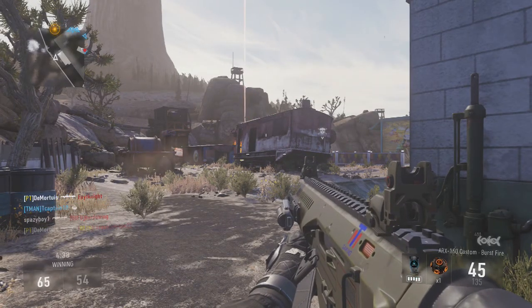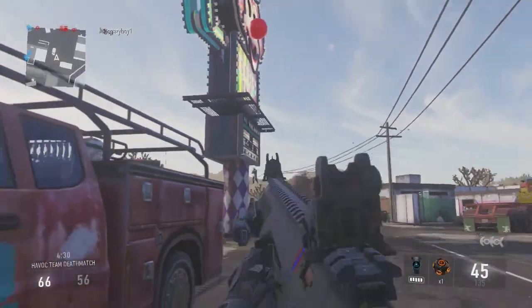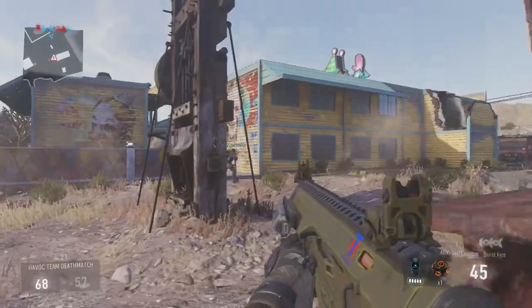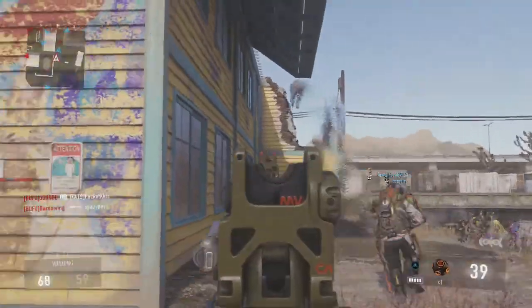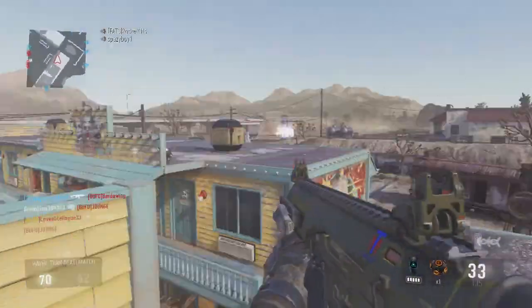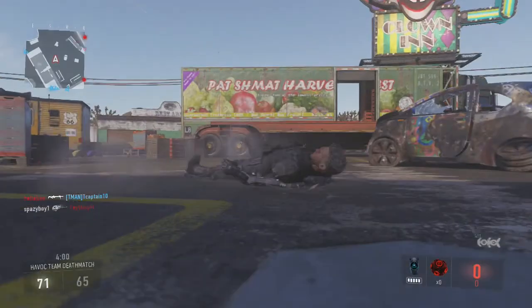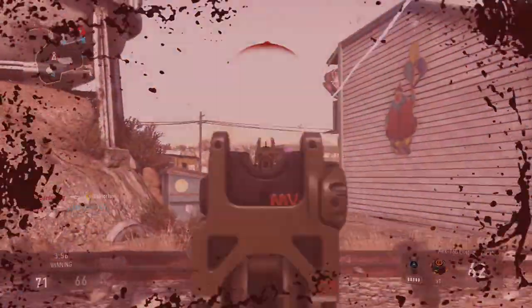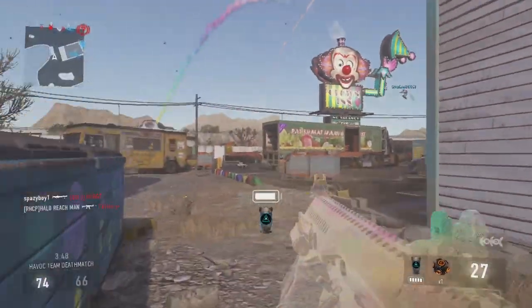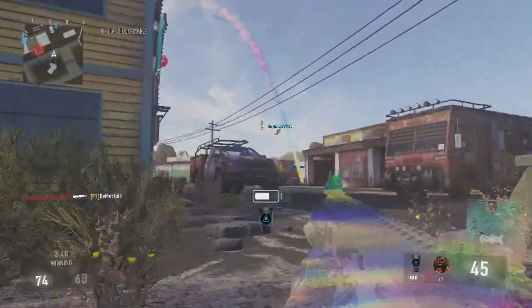Oh, we could've gotten that guy but our teammate took him out. Well, he still would've died, but at least we would've gotten a kill. Where is everybody? Right there. Oh no, someone else took me out. Alright, let's get back into it. I thought the dead body flying was the bad guy. Alright, we got that guy. 14 and 14 — I don't know why I was looking at the other team. We got four kills to go. Just got sniped, perfect timing. He's backing up. And then his teammate gets me. One kill to go — one of my teammates will get it. There we go.